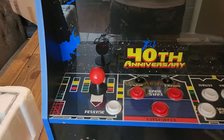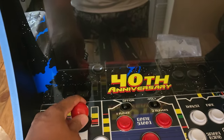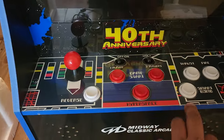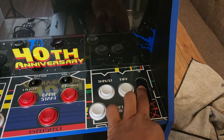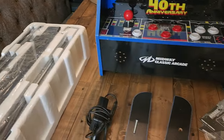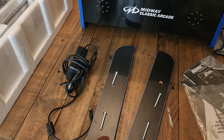We're going to look at the controls. You got the first player, second player, the volume, the reverse. It seems like it has an octagonal gate in there. It has a reverse button, the hyperspace, the smart bombs, the thrust, the fire button. It has a USB as well as a headphone jack. It comes with brackets that you can hang on the wall, but I'm not planning on doing that. It's sitting on my table pretty good, so I don't think I'm going to put the rails in it.